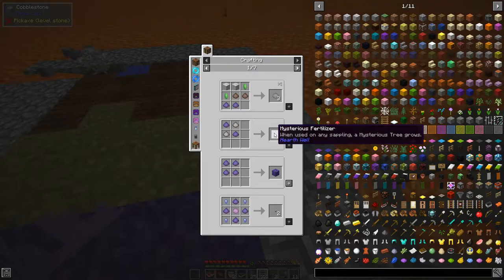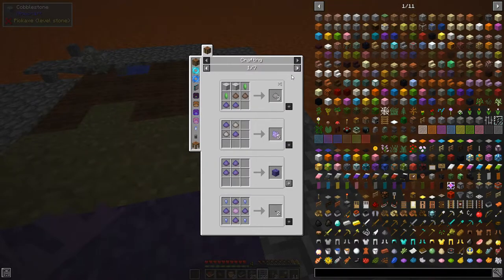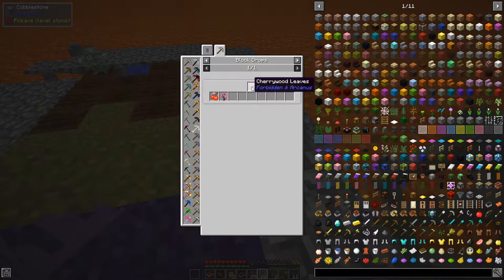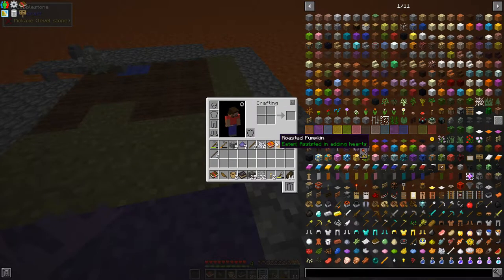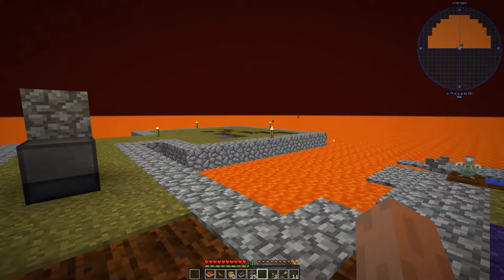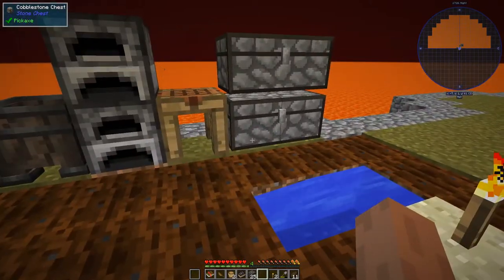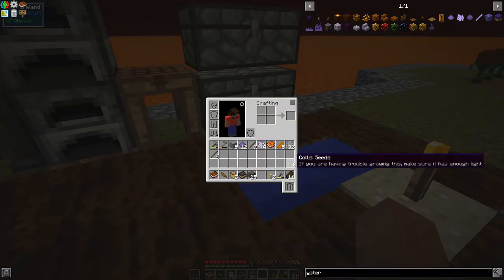I don't have any saplings. I need a sapling to begin with. Okay, let me have a look at this. What I think we'll do first is get a couple of farms set up, and then I think we're going to go plant this way up there.